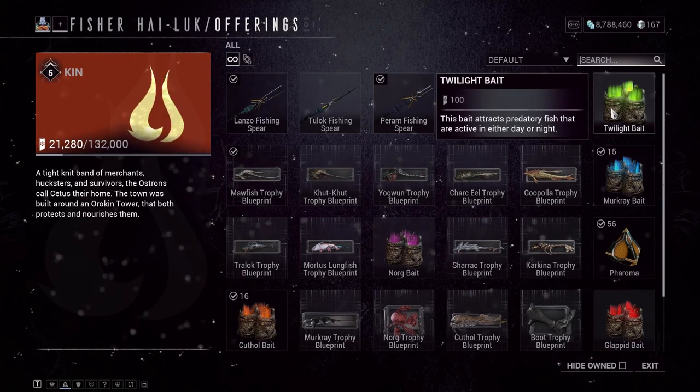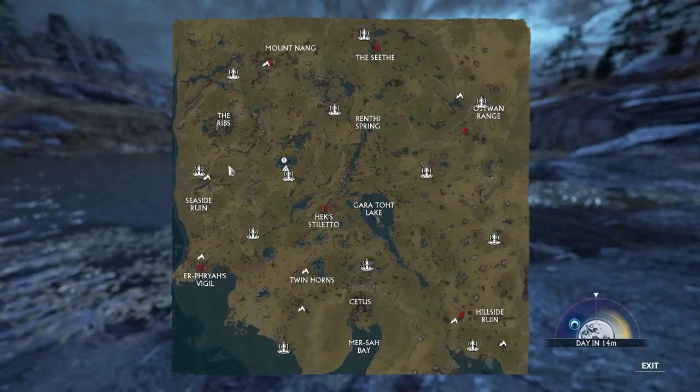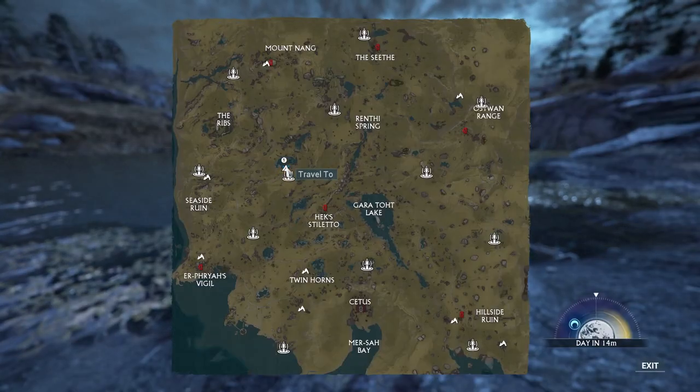I believe the Twilight Bait is the one that you can use, although you don't have to use bait for this fish if you don't want to, but Twilight Bait would be the one that would work. The place I recommend getting this fish is Rete Yell on the map, as you can see.